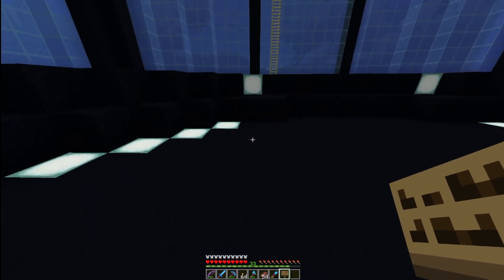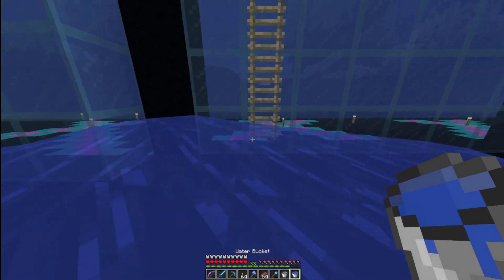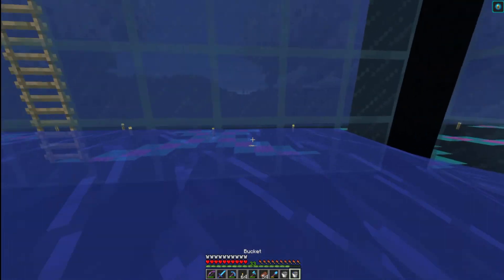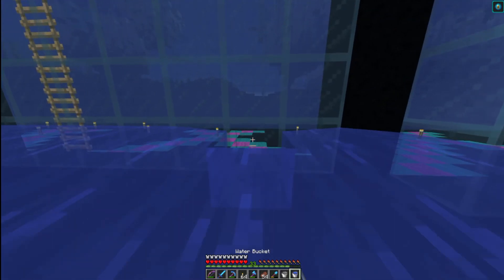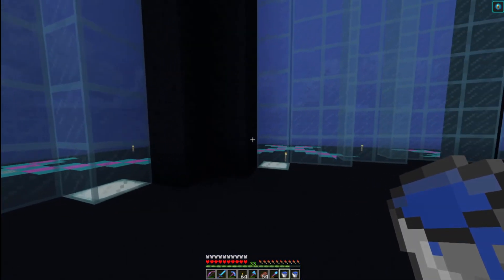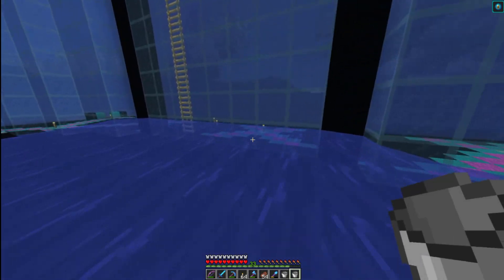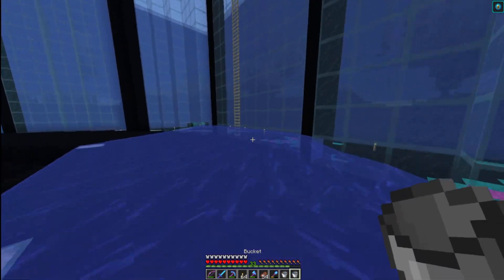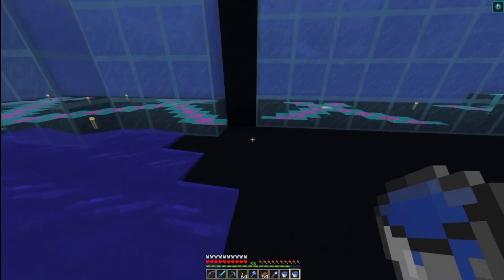No water should be able to escape down there. So next what we're going to do is go ahead and take our water and start laying it out. Our water will go all the way along this straight edge here. Oops, I put that too far over. And then we are going to put it on — there are four columns here that each have one only to them — we're going to put one on each of those: one, two, three, four, and one more on the other side. All along the straight edge.